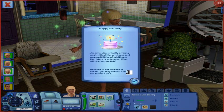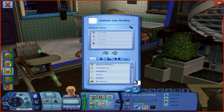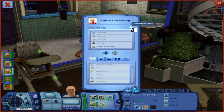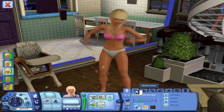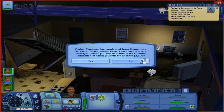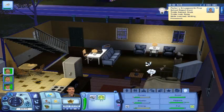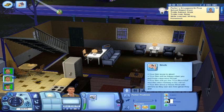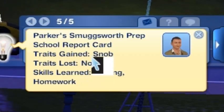When playing a family and having children, there were two options on how traits were awarded to the children, and a third has been added within Generations. The first two were: if you look after them well, you get to select your own; if they weren't looked after, they'd have traits generated for them and they were generally negative. The third option added in Generations is to send your children off to different boarding schools, which each have a different chance of them coming back with one of three or four different traits.